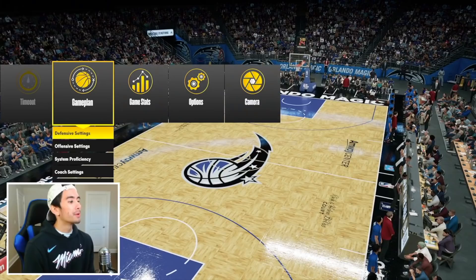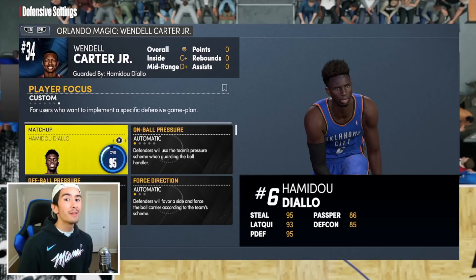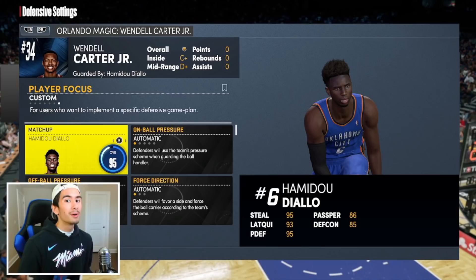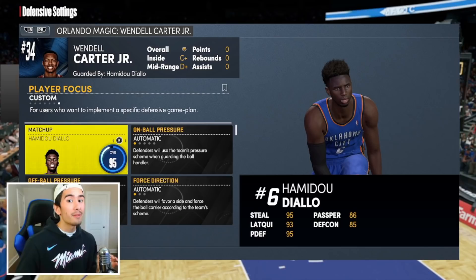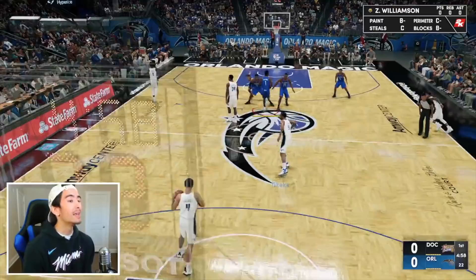Let me show you guys a tip that's gonna help you get a lot of easy rebounds. Go to defensive settings, and if you're playing versus the Magic, go to Wendell Carter Jr. and make Hamadou Diallo guard him. Wendell Carter is the starting center for the Magic, which means he's usually very close to the basket, which means he's usually in a decent position to grab rebounds. So basically, if Hamadou Diallo guards Wendell Carter, that means Diallo is gonna be in better position than any other player on your team to grab rebounds, because Diallo is pretty much gonna be right by the basket. If you're playing versus a different team, make Hamadou Diallo guard that team's center. I got Hamadou guarding Wendell Carter and Robin Lopez. If you do this, it's gonna make rebounding a thousand times easier. Let me show you guys this strategy in action.